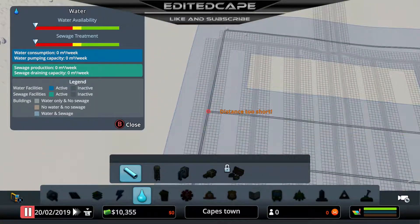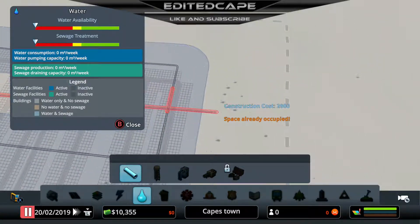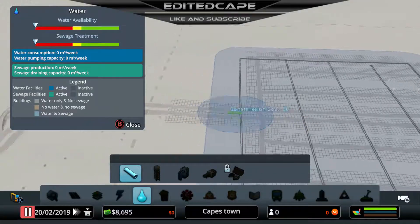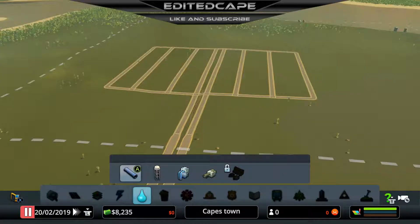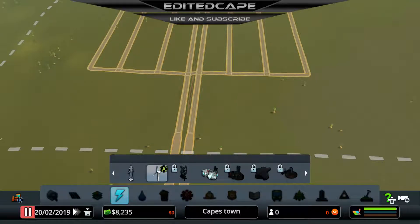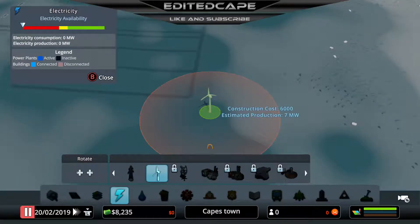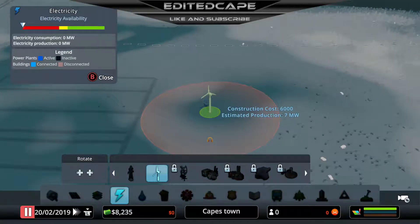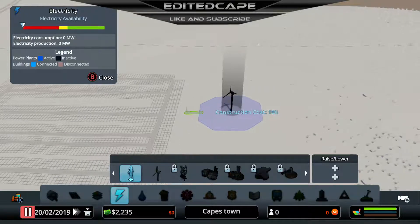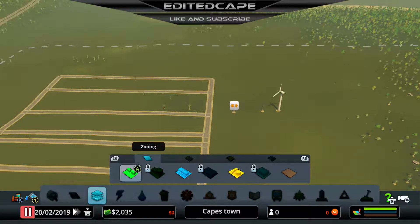If you guys have never played Cities Skylines, you get these waves of people, and every time you get a new wave it seems like they always bring something along with them - either the flu all of a sudden, fires, or something along those lines - and then it just turns out really bad and somehow everybody dies. It's painful, but it's whatever. This is a really good wind site, so I'll add a power line here and connect it.